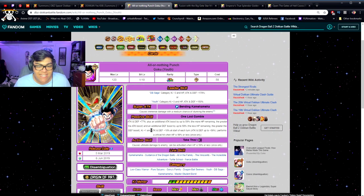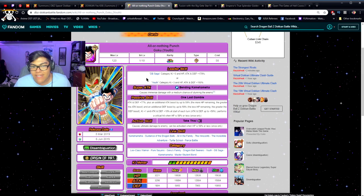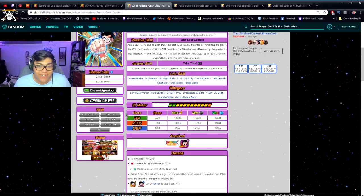Kid Goku is also a fantastic unit, but the problem is his two categories — Dragon Ball and Youth — are situational and people don't like running them. It can be hard to track down team members for those categories. But if you pull him, he's absolutely good. Below 59% HP, you get a chance to activate his active skill, which is a guaranteed crit on that turn. He does really well — not a bad unit at all.